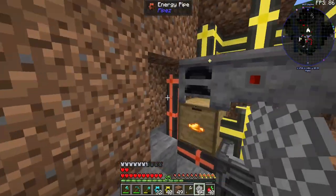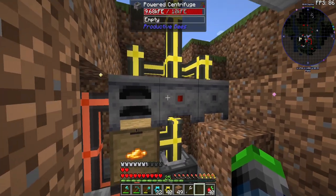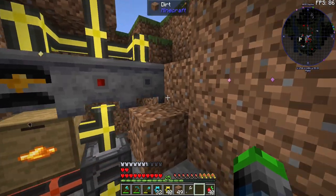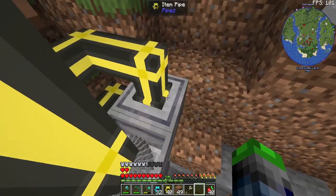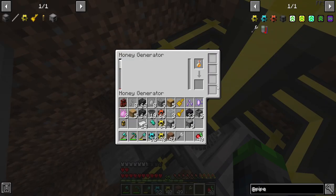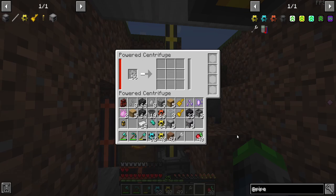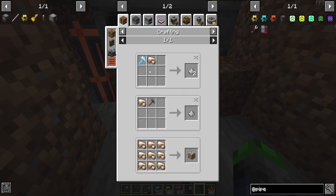I think I've got it set up well. We put honeycombs into the centrifuge — we generate honey that flows over to the bottler, fills it up with honey, and that gives us power. A little pipe system pulls empty bottles out and pushes them into the back of the bottler. Once the bottles are filled with honey, another item pipe takes them and puts them into the honey generator — it's recycling power and it's self-sufficient, which is fantastic.